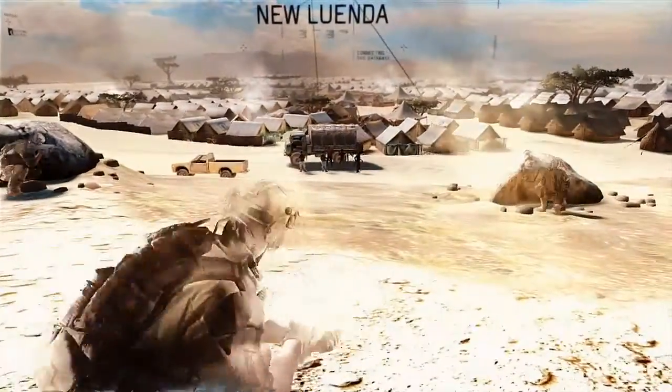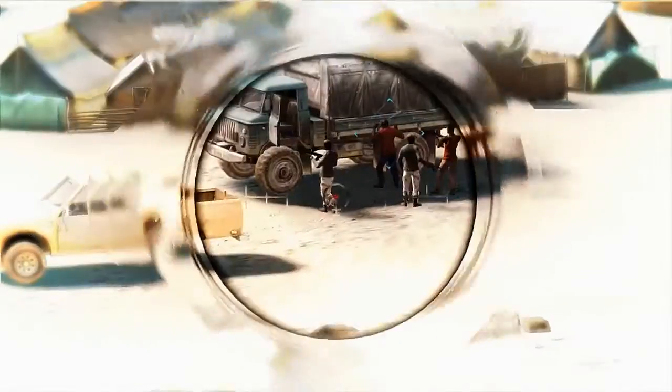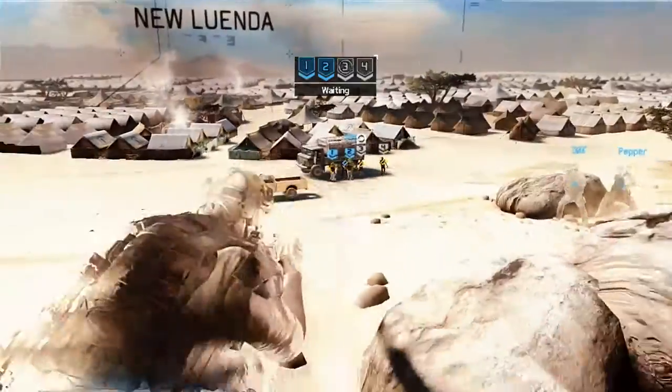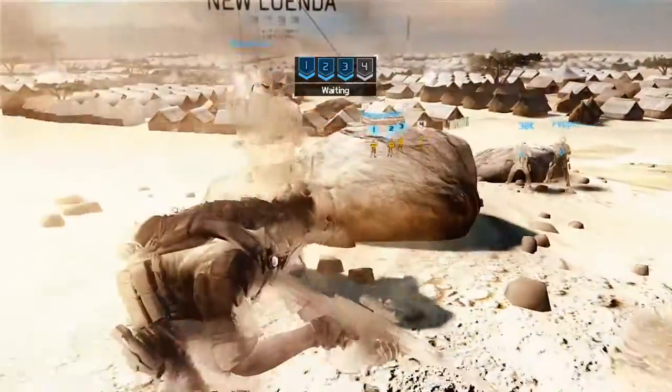Augmented Reality can be used by the future soldier to mark the location of each enemy and set up intricate kills, as in the case with the three pirates. Ready to fire — a four-way synchronized kill here will eliminate any chance of collateral damage.